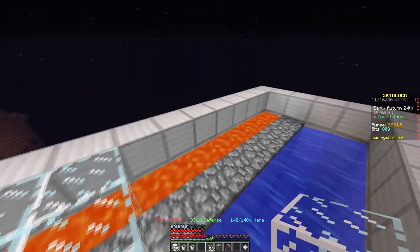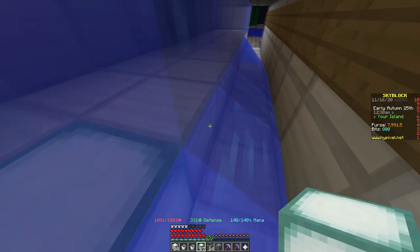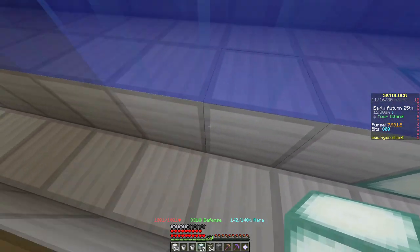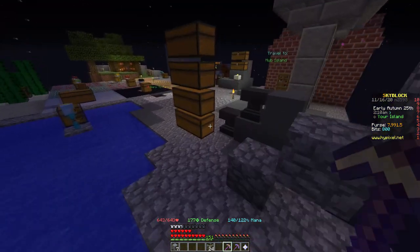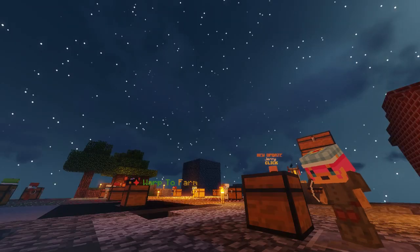If you choose to, you can place the roof. You could also place sea lanterns in the cobblestone generator for light, but again this is your preference. Then give it a test drive — you don't know if it works until you've tried it. If you've made a happy accident, don't worry and you can look back on the video to see where you went wrong.